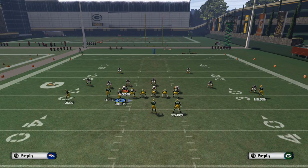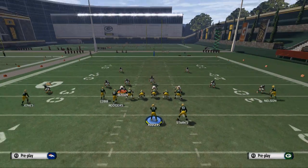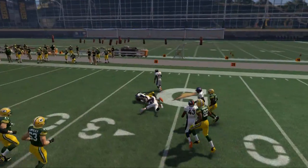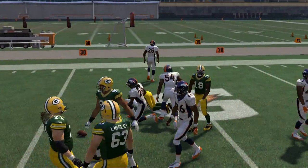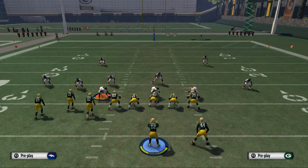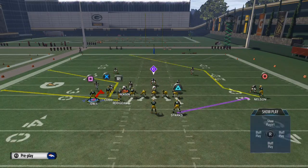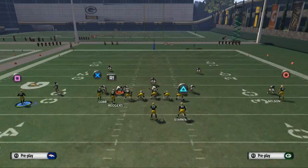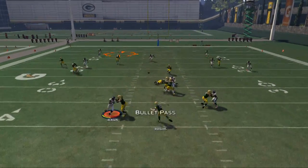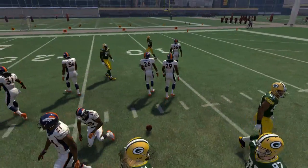We're going to motion James Jones out to the far left, setting him up in a one-on-one. He's going to be our first read — low pass lead that route and you're going to be able to beat man real quick to the flats. Now again, this is a man read. If they go cover two, that's going to leave Randall Cobb in theory open, or you can split the seams with Rodgers.